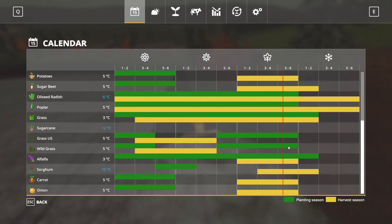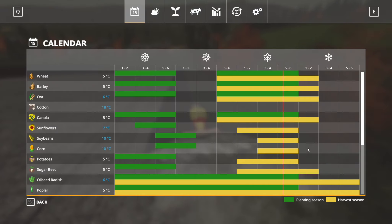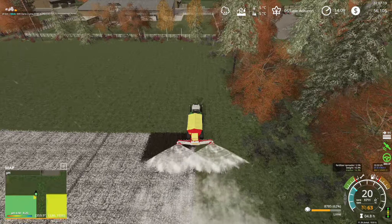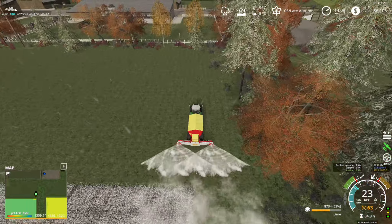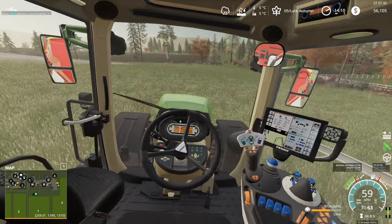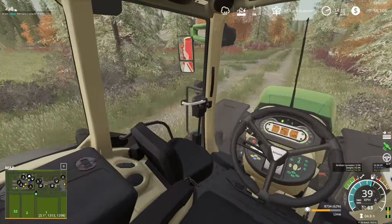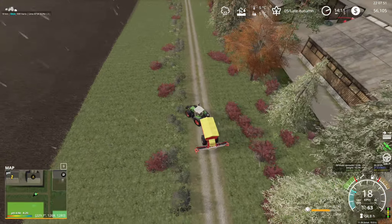Looks like one more day for harvesting season for some crops, maybe three more days for others. But not many fields are still left to harvest, so we're pretty much going to enjoy the time back at the house — relaxing, watching some TV — and forget all about field work. Once we spray lime on all our fields, that's it until planting season in springtime.